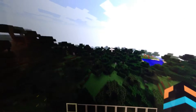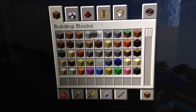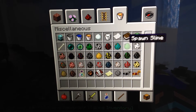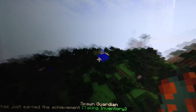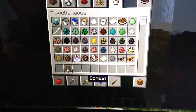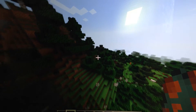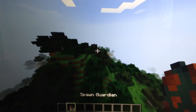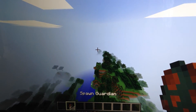You should spawn in any world, and if you press E you will have all these new blocks and this new mob called Spawn Guardian. They spawn in the sea. That is how you get Minecraft 1.8 on Minecraft Mac PC. Thanks for watching.